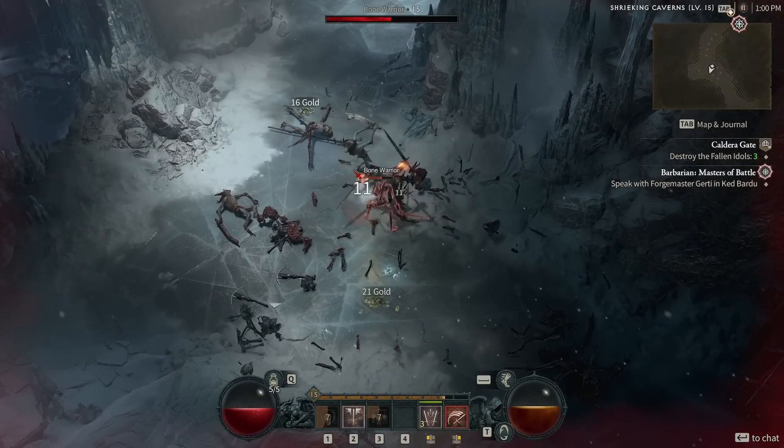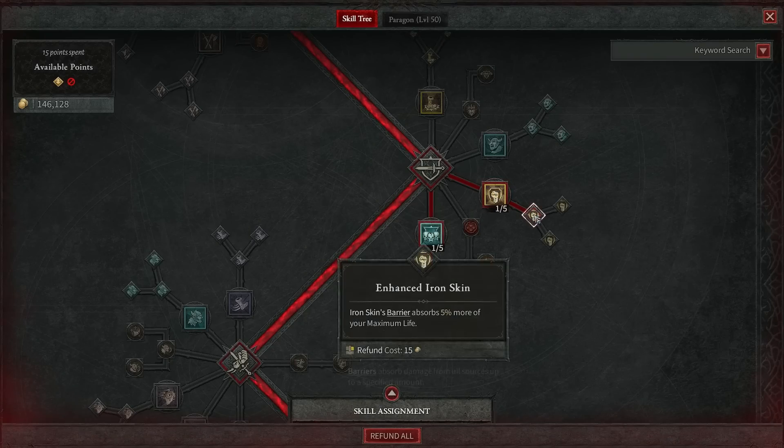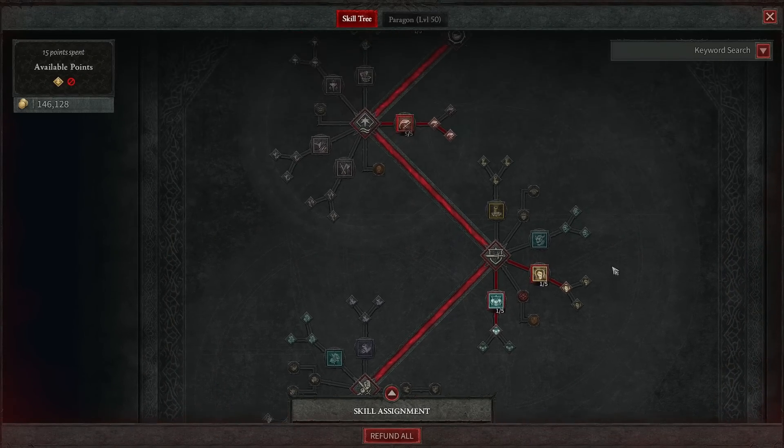The Challenging Shout, while active, grants bonus life with a modifier we picked up — which makes sense because then we get a bigger shield based on the life we're missing. We also double-dipped a bit, making Iron Skin better by taking more of our maximum life for the barrier. This is a 25-second cooldown giving us 40% reduced damage for 8 seconds. If we continue to rank it up, that goes to 45% reduced damage. Investing points into both of these is something I'm going to keep doing as we go.